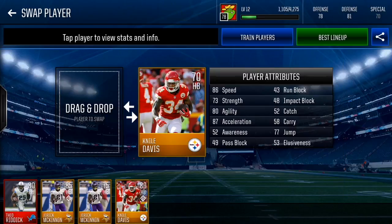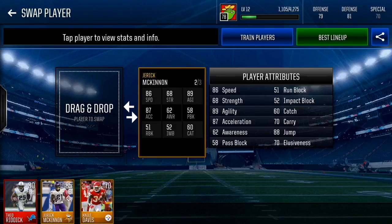First up we have Nile Davis — he is a 70 overall with 86 speed. If you train him to his max you get an 80 overall with 96 speed, 82 strength, 89 agility, 96 acceleration, and 68 carry. The carry isn't great so he might fumble, but with 96 speed you probably won't catch him anyway. That is a very good cheap beast card.